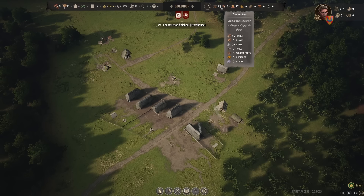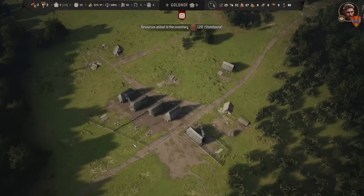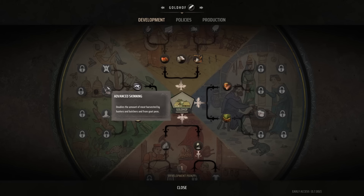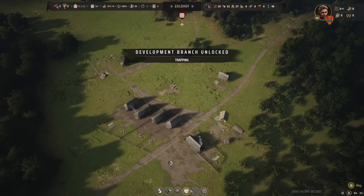Five homes finish, earning the place the title of a small village and prompting a gift of weapons from those loyal to William's father. The village of Goldhoff also gets its first development point, and while the tech tree that uses them is definitely still in early access, there's a lot here that could be really useful — new crops, smithing techniques, technologies like beekeeping, and so much more. In the end, William goes with traps that will help improve the yields that a hunter has.